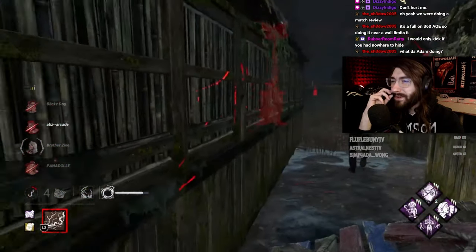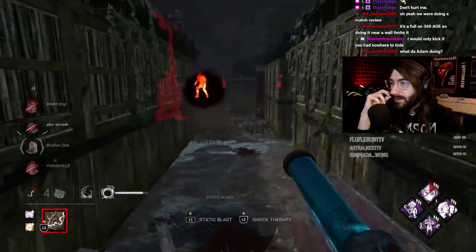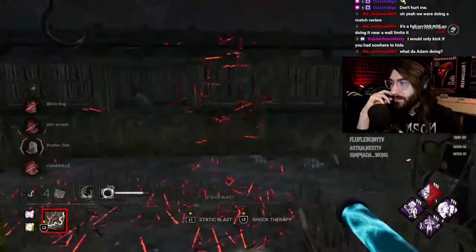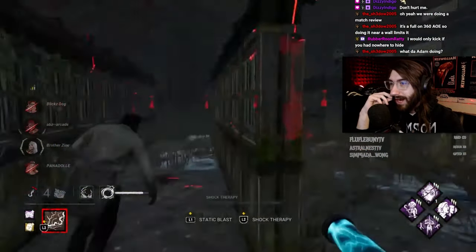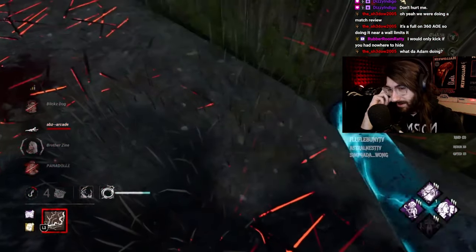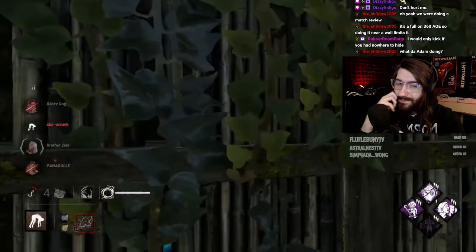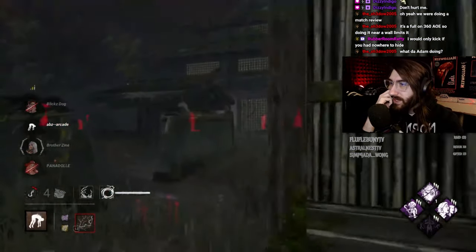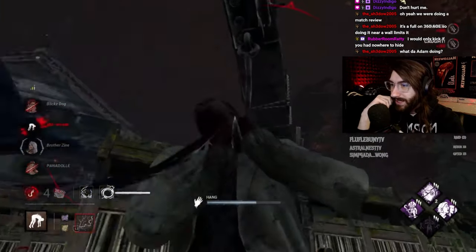You benefit so much from leaving pallets up as Doctor because you can shock and prevent survivors from vaulting them. You don't have to break pallets as much. Running Thwack on Doctor is like running it on Xenomorph — your whole thing is hitting over and around pallets using your power, so Thwack doesn't fit the character. It fits the gimmick part of the build, but not the character.